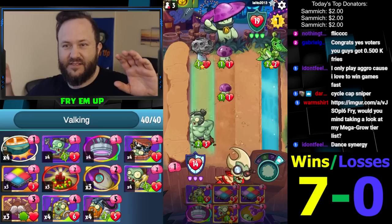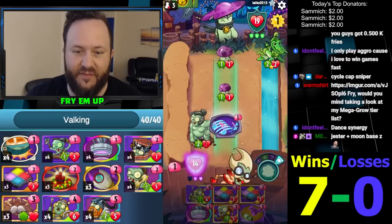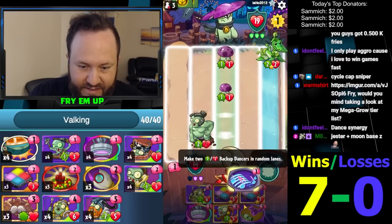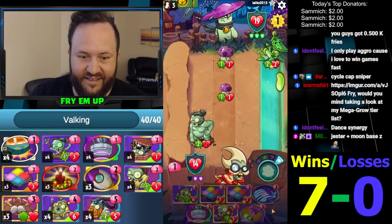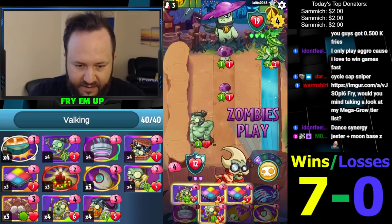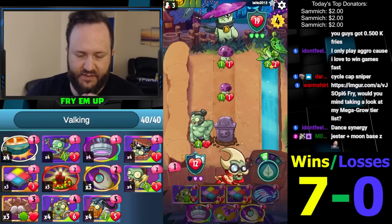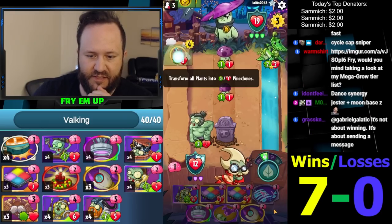We went up against turn-three Captain Cucumber, turn-four Starfruit with a Team-Up in front of it that we just didn't have an answer to - and then we just won so quickly that it didn't matter. This and Backup Dancers to stall will be good, then we'll do some more splash and Final Mission stuff next turn.